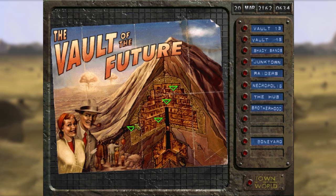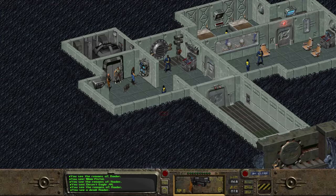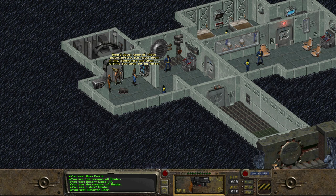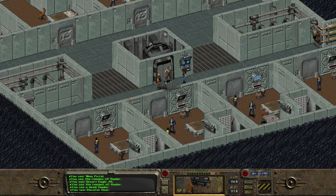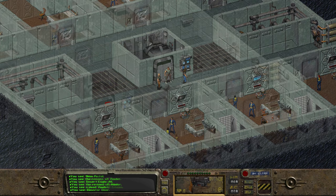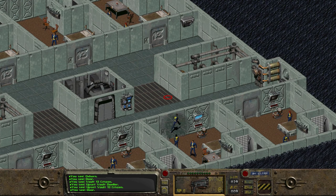We arrive at Vault 13, the Vault of the Future, built inside a mountain. Starting at the entrance, we'll come back here on our way out. Ian has never been to a vault before. He says that he's heard about some of these places. This one seems nice and clean, though a bit too clean for his taste. We have to take the elevator to see the Overseer, but before we head up to the Command Center, we can take the elevator to Floor 2 to see how our neighbors have been faring while we've been away.